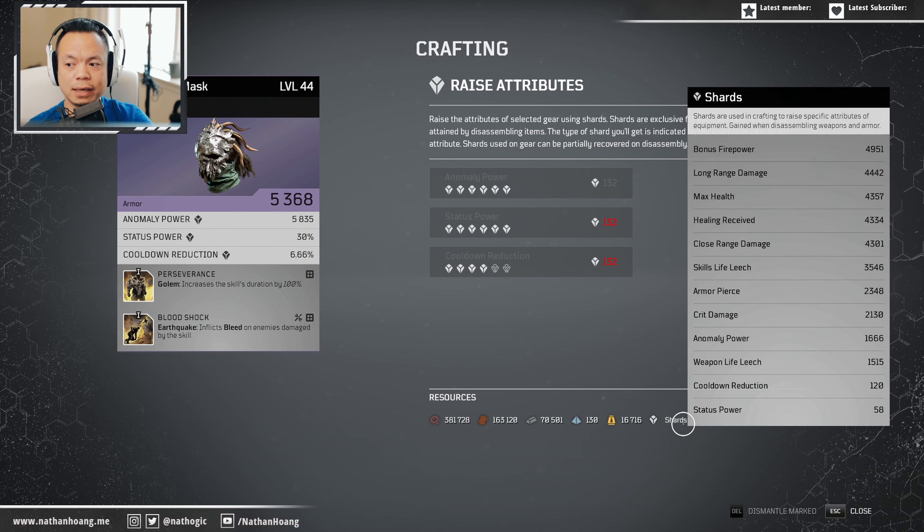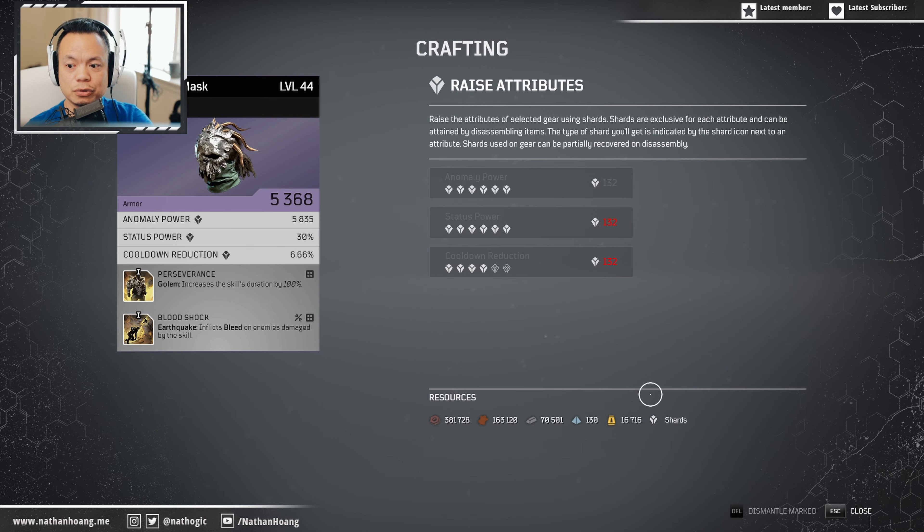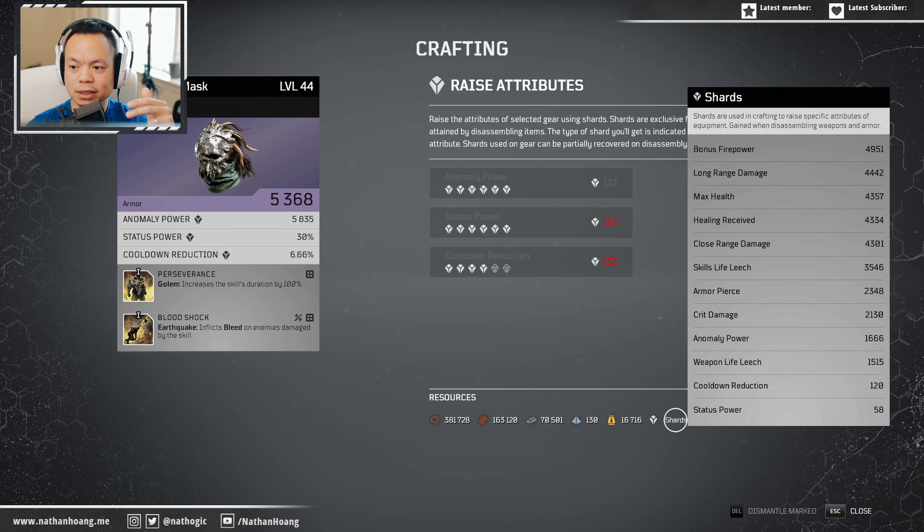To upgrade your attributes you need shards, and shards can only be obtained by breaking down your gear. As you can see I've used up my status power, cooldown reduction, and anomaly power shards — my status power only has about 58 shards left, and cooldown reductions only 120. That's not a lot; you're going to need a lot of shards.